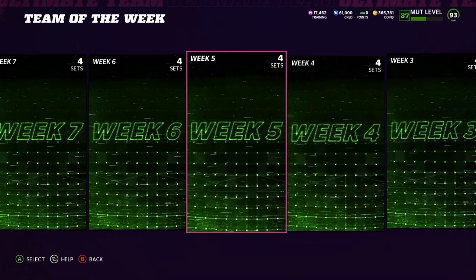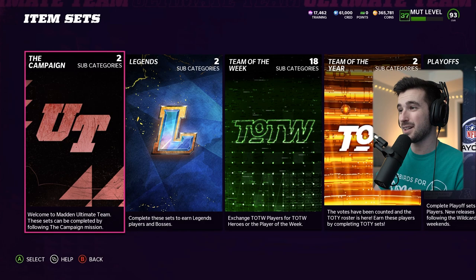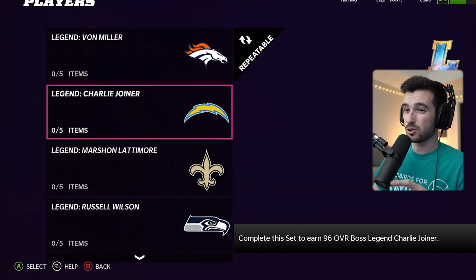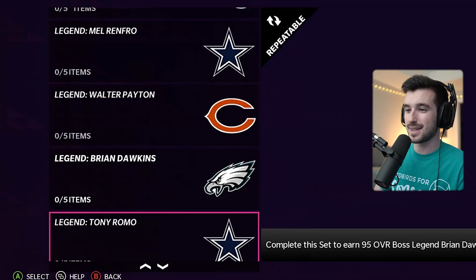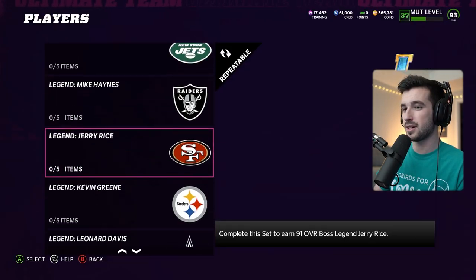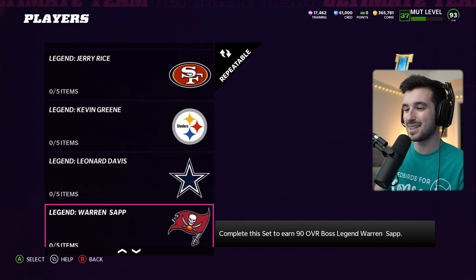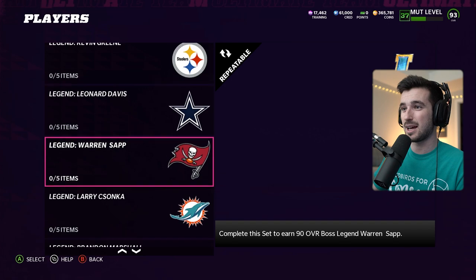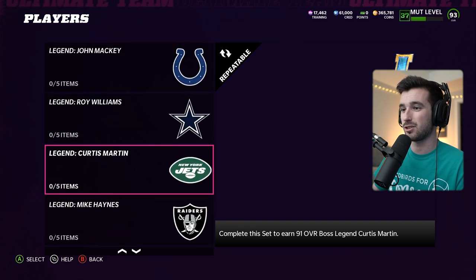The first step is to see if we can make this 91 overall player cheaper by completing a set. Because this is a Rams player, I really can't find any set that makes it worth it — the end-cat mechanic really screwed things up this year. I would say, though, if you're looking to do this, look into legends that fit the team. If you go all the way to the beginning of the year, there's a bunch of 91 overall legends. If they fit the Team Diamond player you're building, definitely take a look. But sniping continues to be the cheapest method for us — let's hit the auction house.